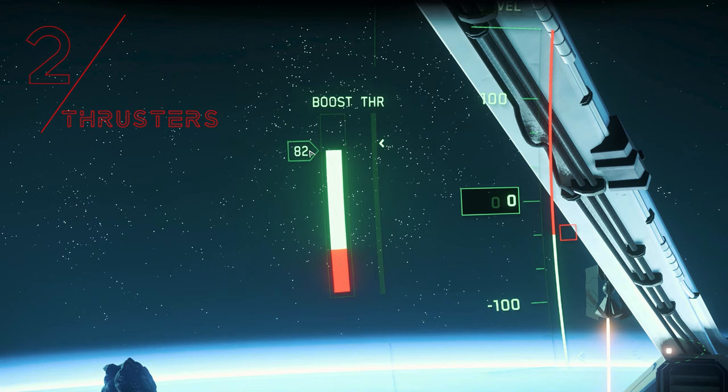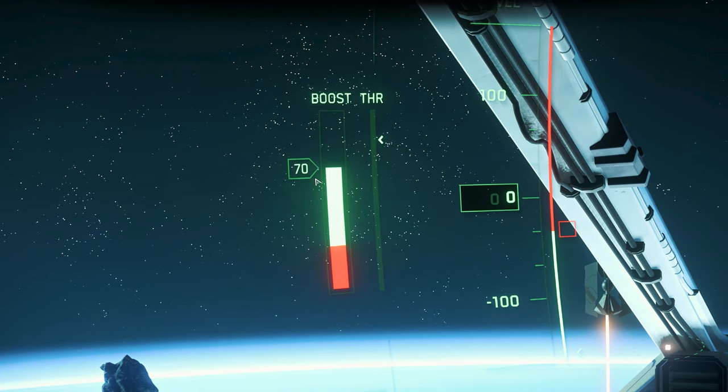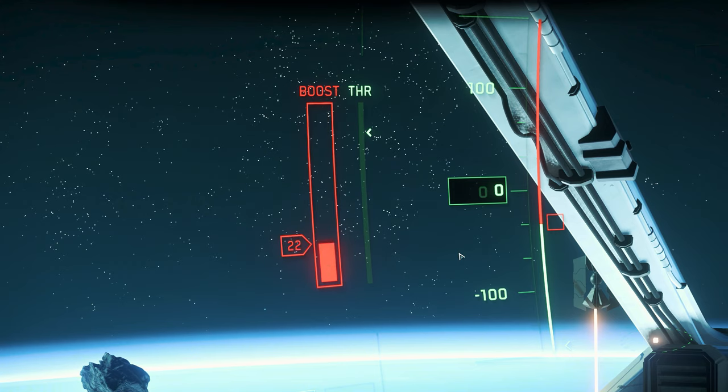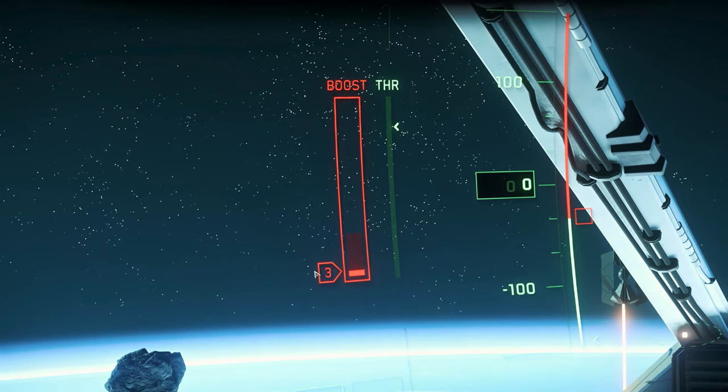The small arrow shows the maximum load without additional boost. If we activate the boost — formally the afterburner — interactive boost displays appear where the number indicates a percentage value. This is the first of three capacitors, energy stores which can be recharged after being emptied. It should be noted with the engine boost that we can empty it completely, but we can only reactivate it above the red area.